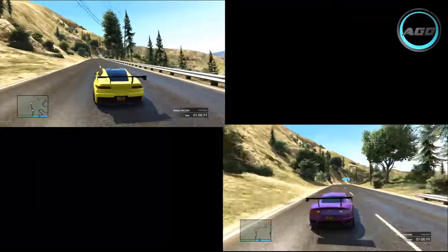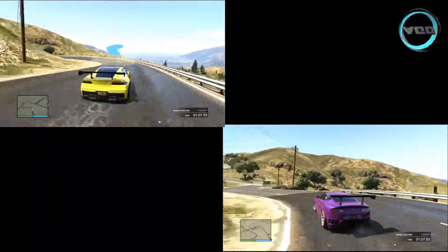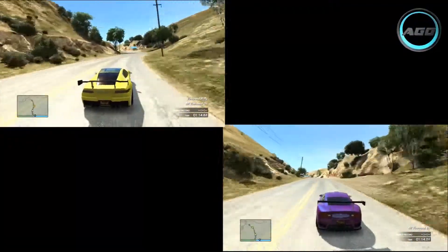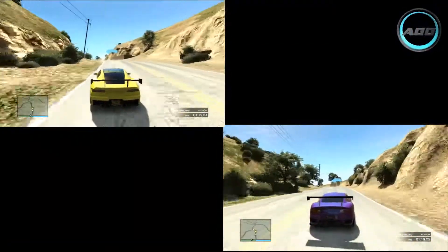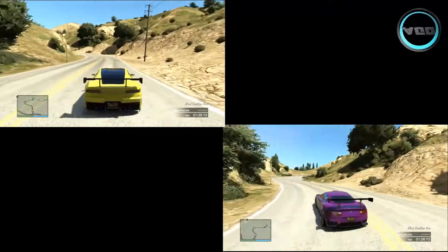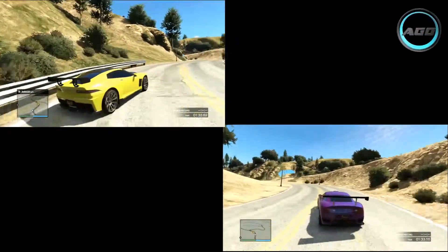On these long winding corners the Massacro has taken a massive lead, just thanks to the fact that it's much faster and more powerful - you can see by how much it is ahead. On this hill section some of the smaller cars tend to struggle, and the Coquette did struggle a bit more than the Massacro - the Massacro wasn't even phased by that hill. On the following corner the Coquette was slightly easier to handle, however the Massacro was miles ahead.